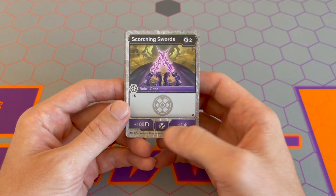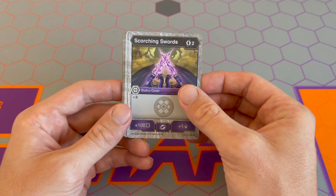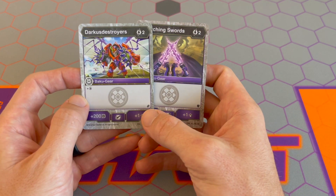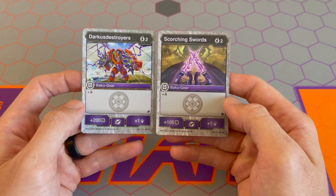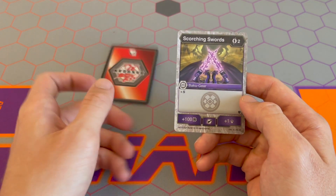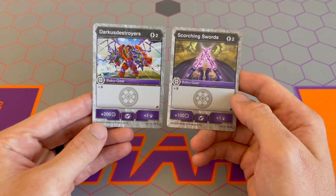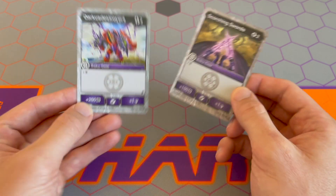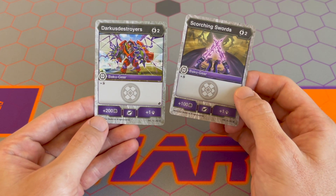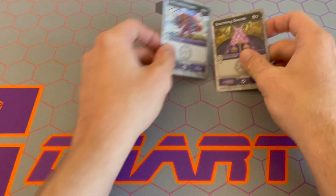Gears are better when their B power or damage, or both, can equal the cost of the card. We're losing some power because we're getting the bonus of Shadow Strike. If we look at Darker Destroyers from Fusion Force — the set after Armored Alliance — it power crept out the concept of Scorching Swords. Darker Destroyers is two cost for 200B and one damage with Shadow Strike. So if I have Darker Destroyers, I would never use Scorching Swords, unless I really wanted lots of options with Shadow Strike gears and ran three copies of each. Darker Destroyers is good because the two energy equals the 200B.